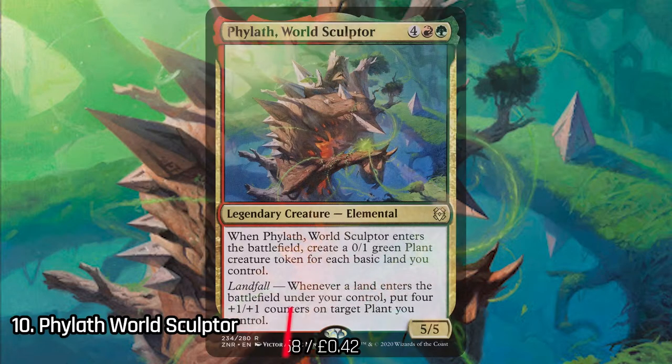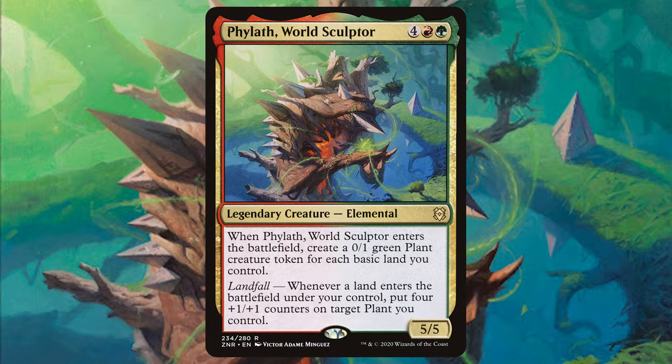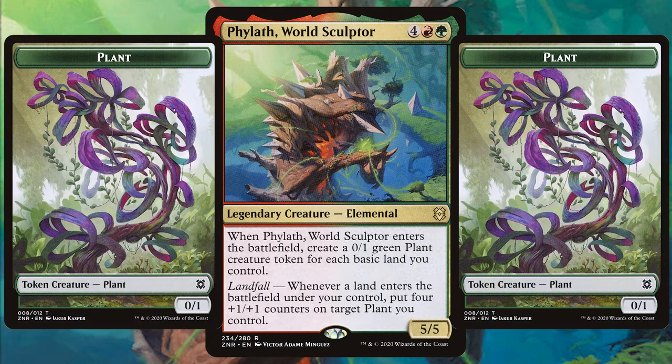Starting off the list we have Pylath, World Sculptor. The legendary Gruul equivalent to Avenger of Zendikar, this elemental is all about those lands. When it ETBs you get a 0/1 green plant for each basic land you control, and whenever you play a land you get to beef up one of those plants.